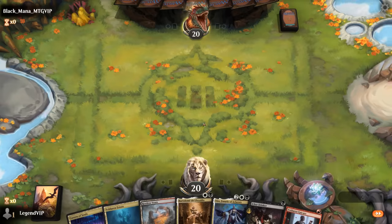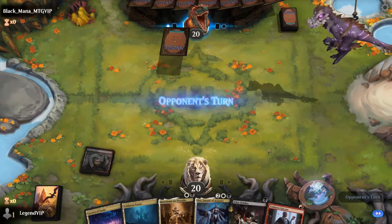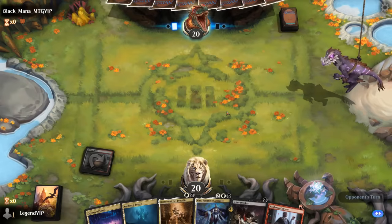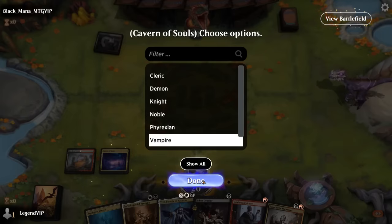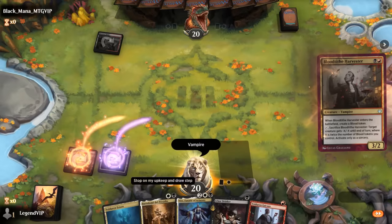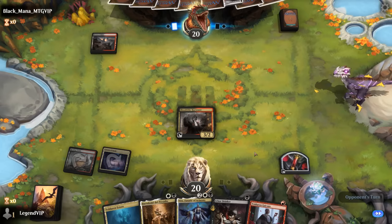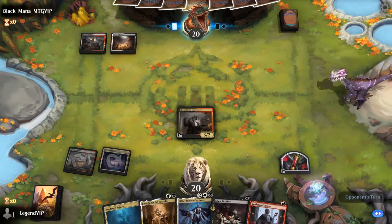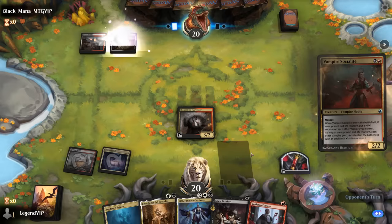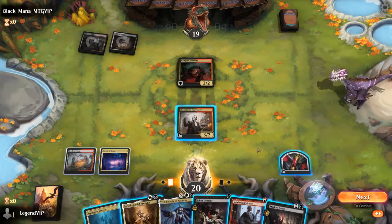We're on the play with a fine hand — could play a one-drop into Bartolome on two, or just play a tapped Vents to start so we don't have to worry about it later, then turn two double one-drop into Harvester. If we wait on Bartolome until we have more stuff in play, it's usually better. The opponent is playing the same colors — also Vampires — with a Socialite.